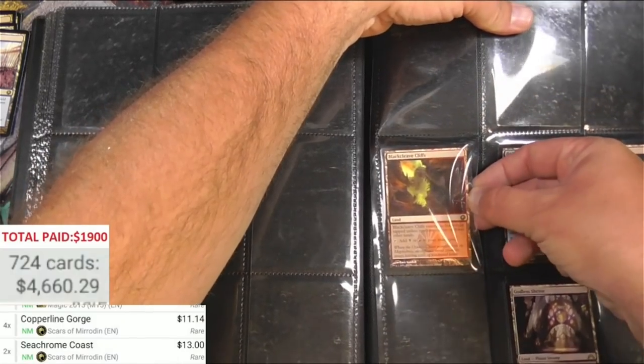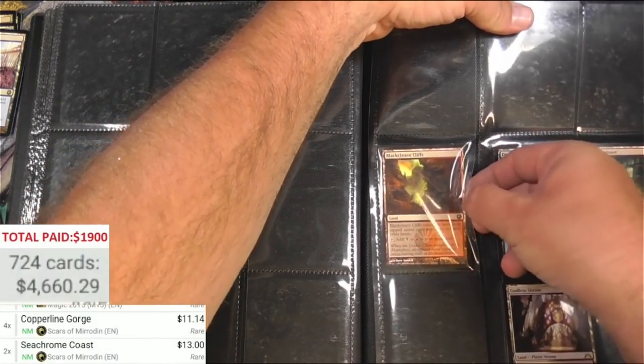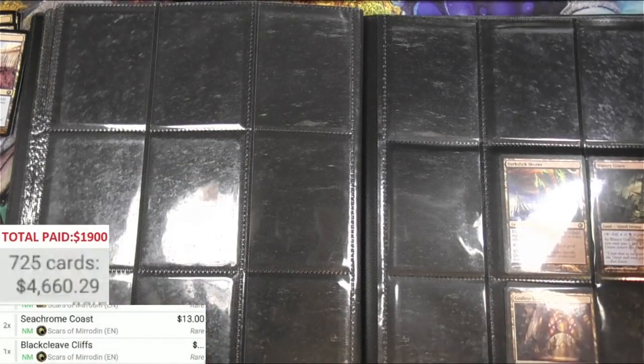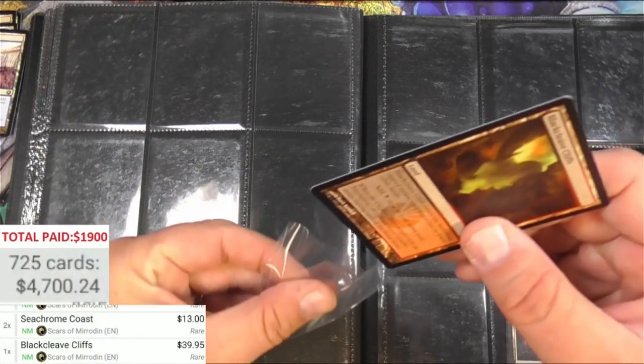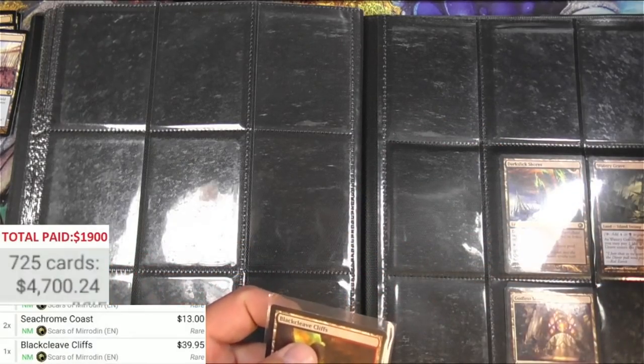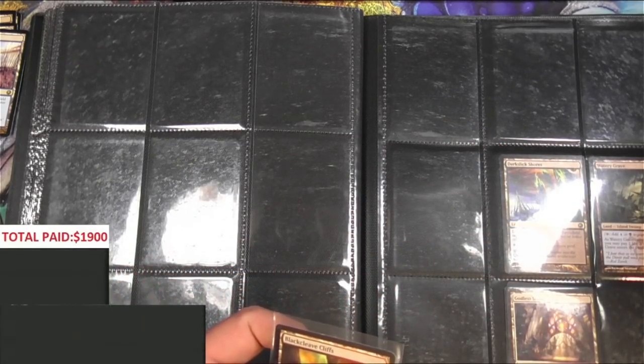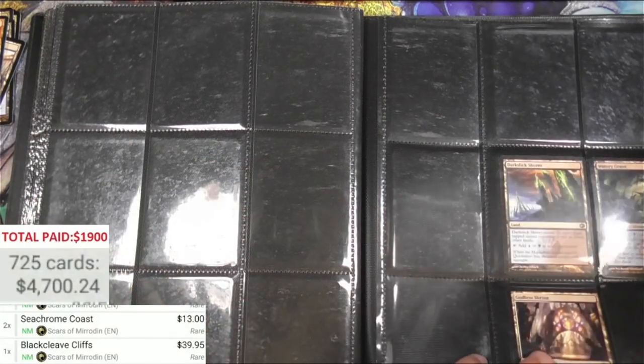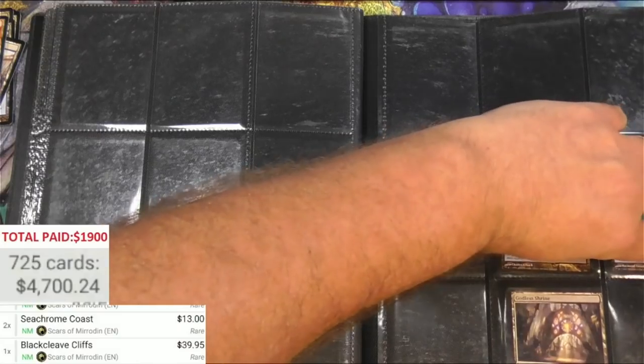Blackcleave Cliffs - this card was up to fifty dollars at one point, I have a feeling it's come back down. Thirty-nine ninety-five still - very nice, probably due for a reprint. Did it get reprinted? Yep, Zendikar Rising expedition didn't do much. The lands are just gonna always be in demand.